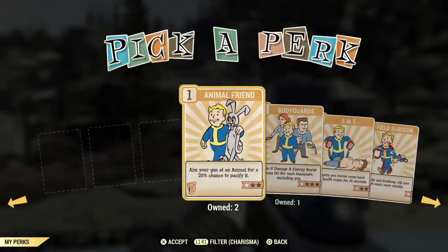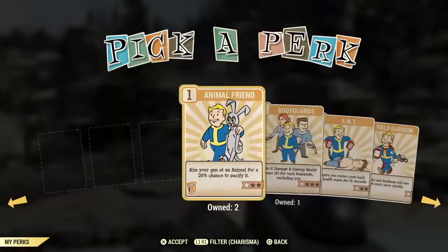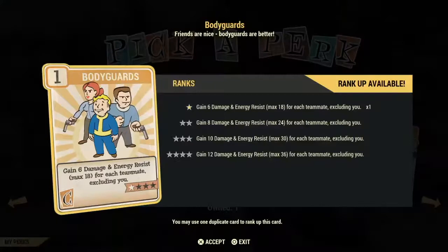Animal Friend gives you a chance to pacify an animal while aiming at it — I find it to be a poor investment card. Bodyguard gives you damage and energy resistance based on how many people are on your team, so it works when you team up or do public teams. This is an okay investment card because it depends on how many people are actually on your team — to get the most out of it you need three other people.